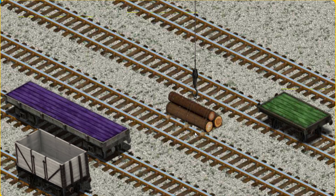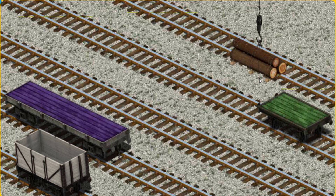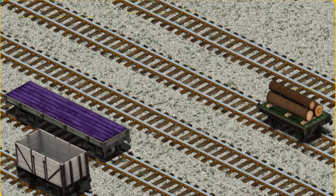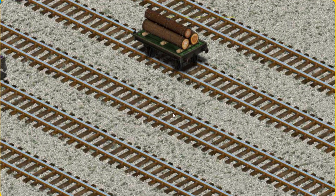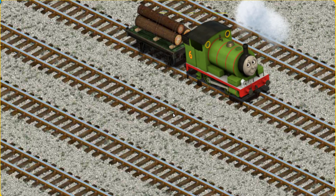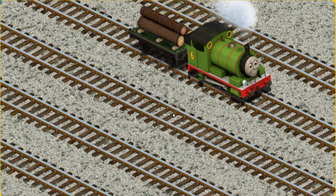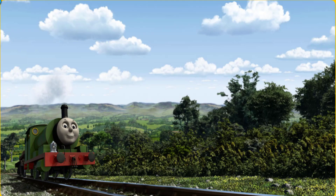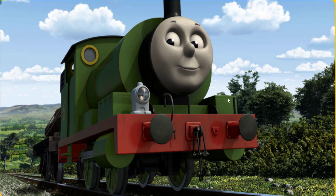Now the cargo must be loaded. Show Cranky where the green flatbed is. There you go! Percy set out for Farmer Trotter's farm.